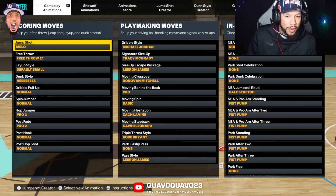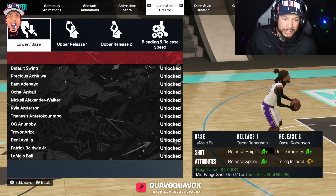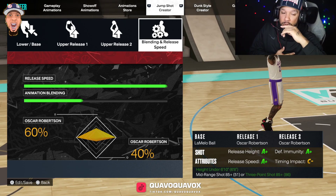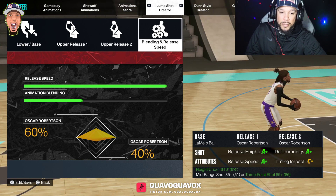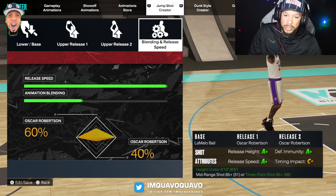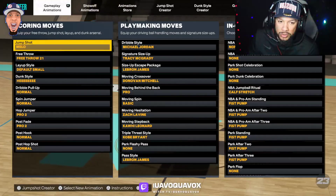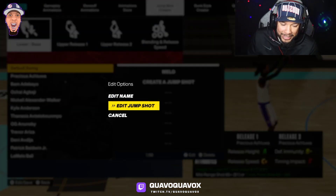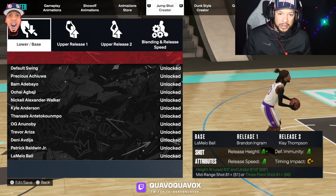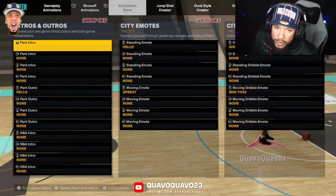For the jump shot creator — I'm using the name 'Mellow' so y'all know I'm not capping. My current jump shot is LaMelo Ball base, Oscar Robertson release, Oscar Robertson release at 60/40. I go back and forth between that and my other one: LaMelo Ball base, Brandon Ingram, Clay Thompson at 45/55. Both jump shots are good — the second one is what I'd use on a play shot build.